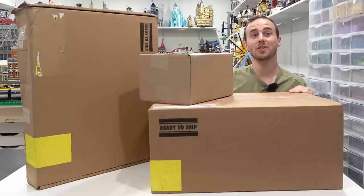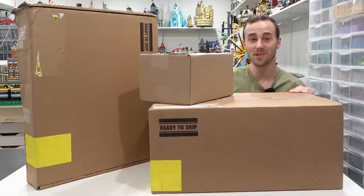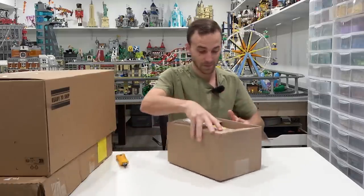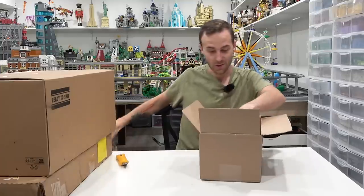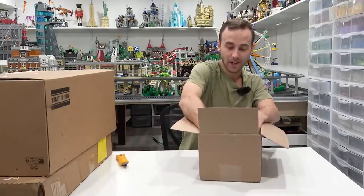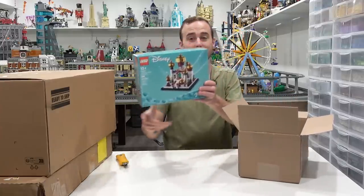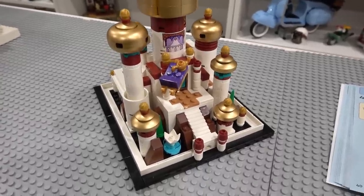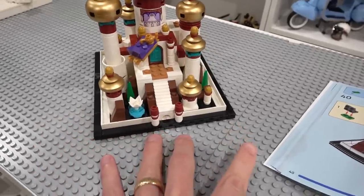Now that we're done with those parts and we know what they're going to do in the LEGO city, it's time to unbox some of this other LEGO, which was sent to me by the LEGO Group. This one is a set that Jose is pretty excited about — it's for the 100th anniversary of Disney. This one is Agrabah.